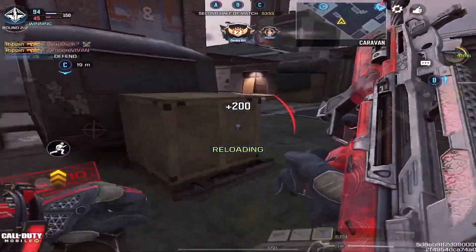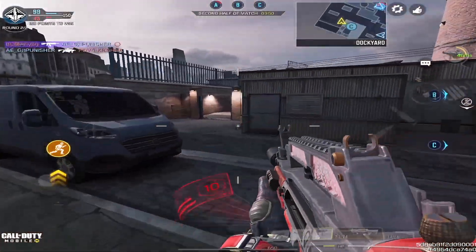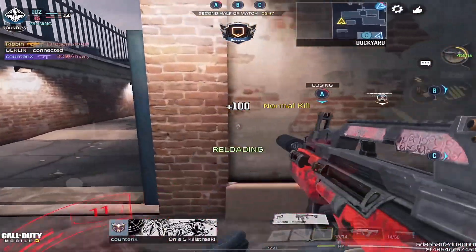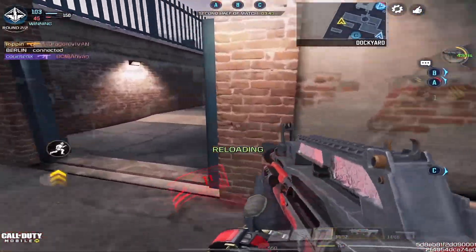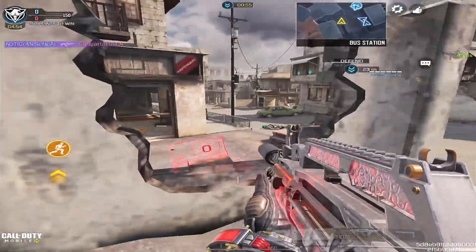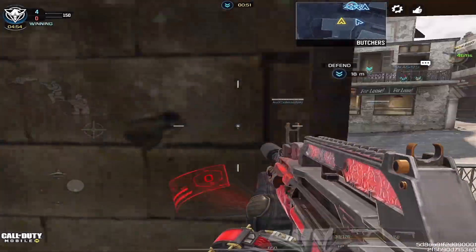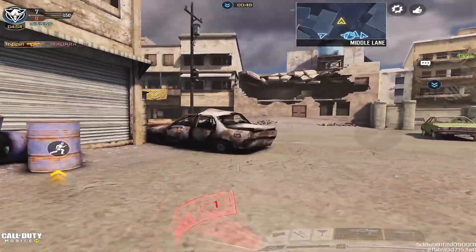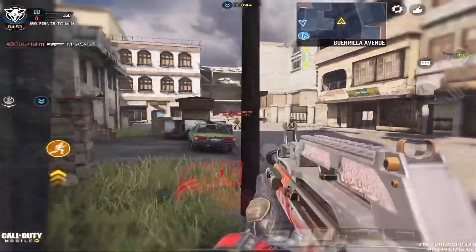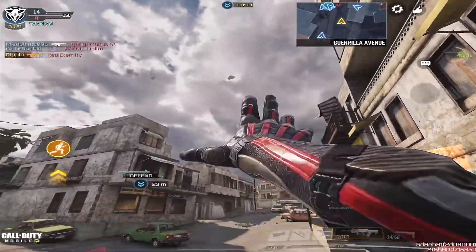The Type 25 is one of the most OG weapons in Call of Duty Mobile — it came out all the way from beta to season zero and it's still in the game. But it's still not as dominant as it was before. It was one of the best assault rifles back in the day, and right now it's kind of in the middle. In today's video, I'm going to show you guys these gunsmith builds and attachments for the Type 25 that are going to bring it up really high in the meta in this current season.